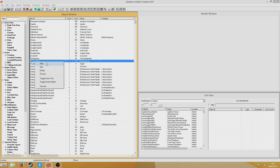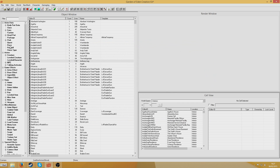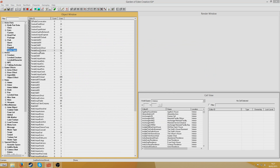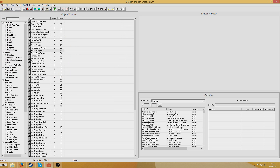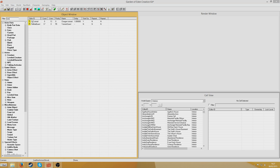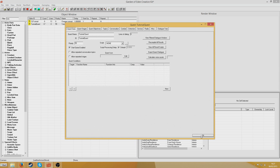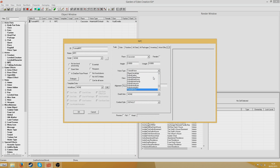Next I'm going to create an NPC to give us the quest. So new, give him an ID: tutorial NPC, and a name: NPC. I'm not going to bother with the other stuff because it's not really necessary for this tutorial. I'm going to create a voice type for him — Tutorial Voice — which will be important if you want to voice him. But for purposes of this, it's only important to make certain that he says the right dialogue. So in the NPC section, find tutorial NPC and assign the voice type I just created.